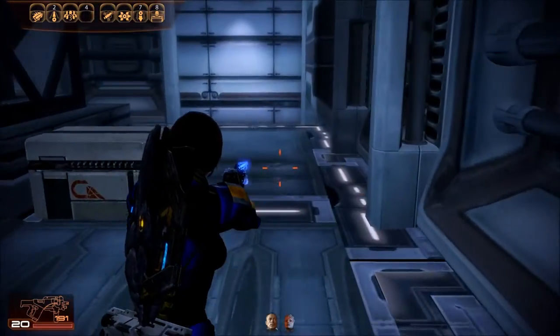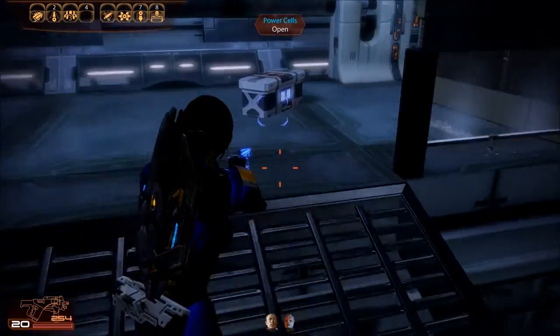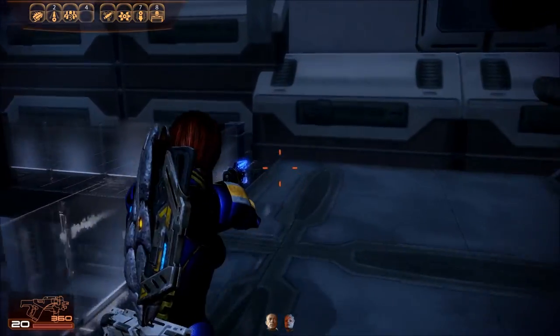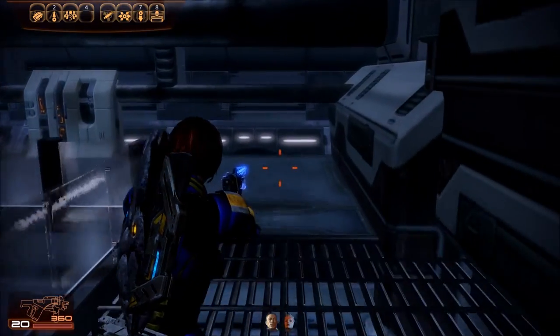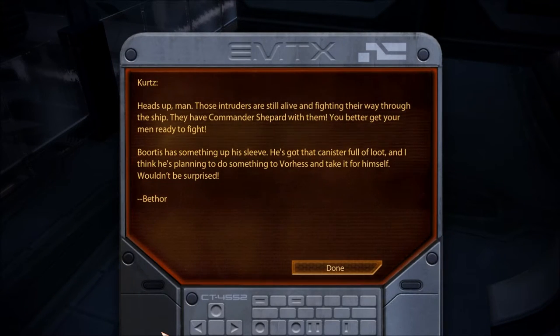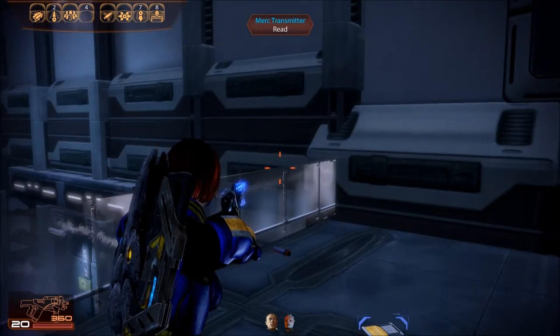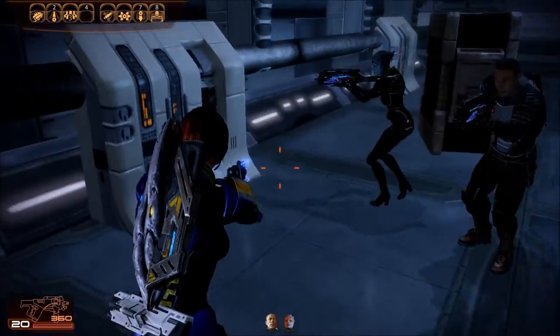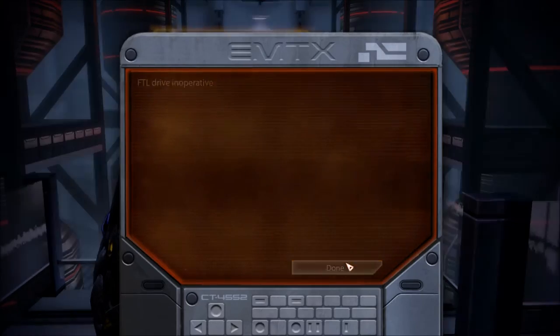Upstairs! Power cells this way. 100 credits. Engine room main console — let me hit that last. Merc transmitter: 'Kurtz, heads up man — those intruders are still alive and fighting their way through the ship. They have Commander Shepard with them. You better get your men ready to fight. Bortus has something up his sleeve — he's got that canister full of loot and I think he's planning to do something to Vorhas and take it for himself.' FTL drive inoperative — that's all that does.